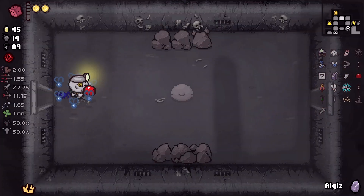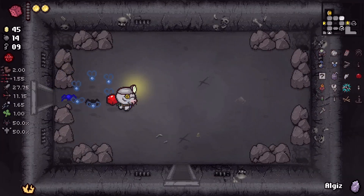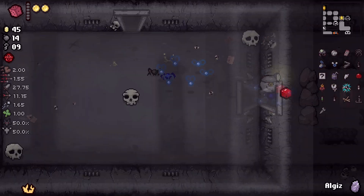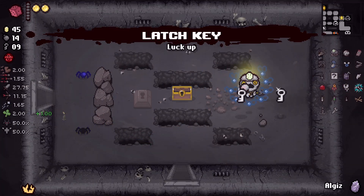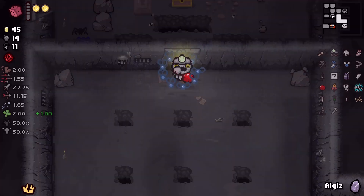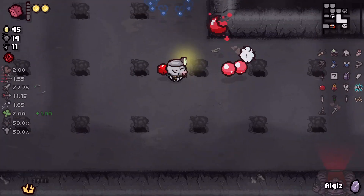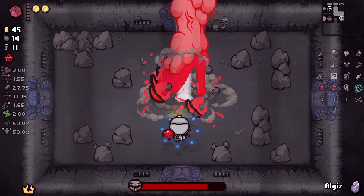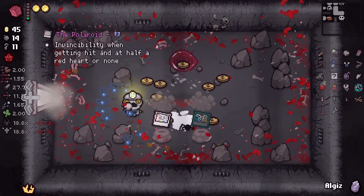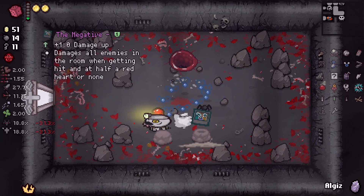Yeah, we'll just go. I'm gonna pick up Latch Key. I'm not gonna play the coin beggar. We also get a Luck Up from that which will help us with the Parasitoid shot. The Blue Mom here — she's already dead though. We'll go pay Blue Baby a visit.